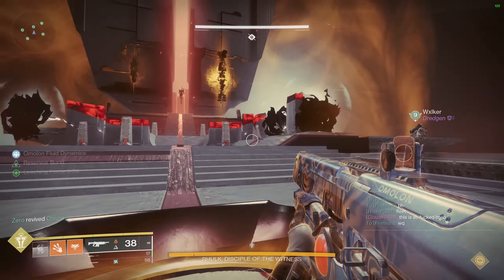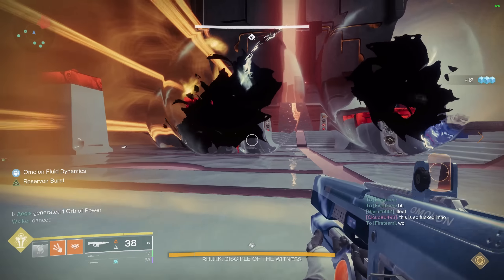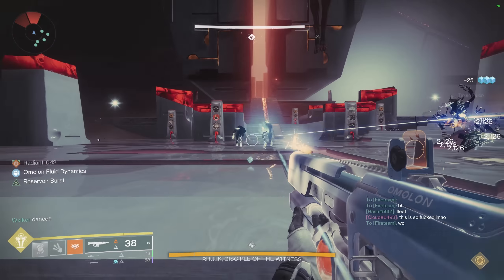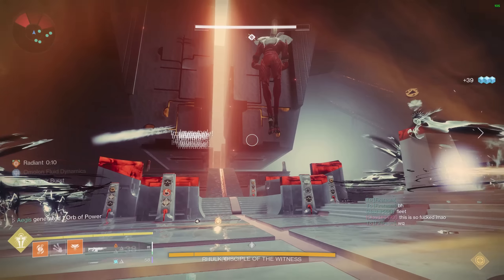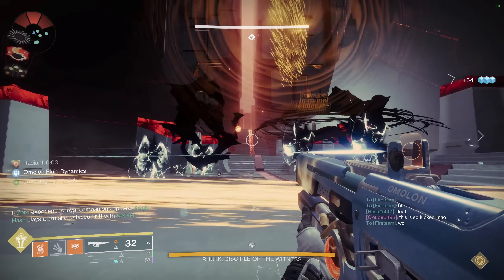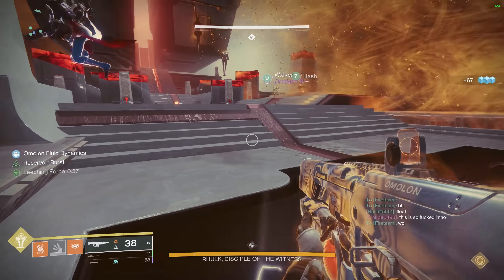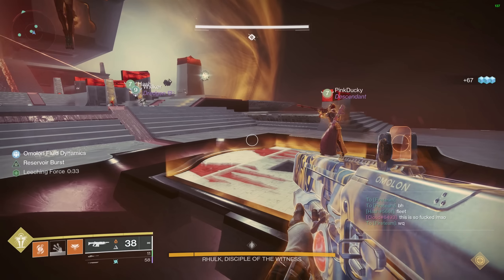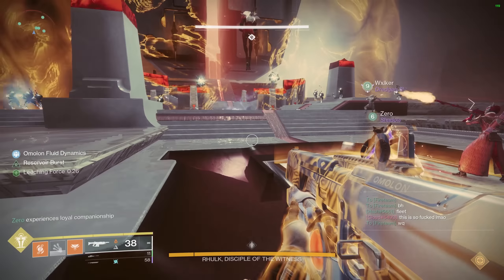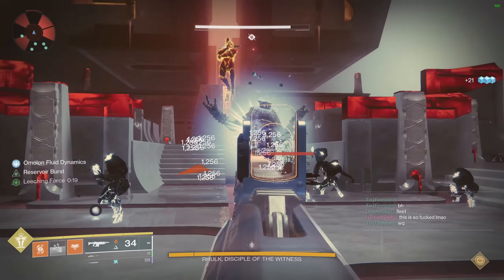Next up, we have affinity. I was a lot more picky with GLs compared to regular shotguns and snipers because GLs are only used for swap DPS one third of the time — the other two roles are utility, and surges don't really matter for utility or ad clear. I really only gave certain solar GLs the benefit of some points, and they really only went to Empty Vessel because it's the only solar GL used for DPS. Kinetic weapons also got a free point because they all do 15% more than stasis weapons in their slot.